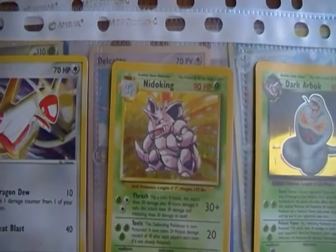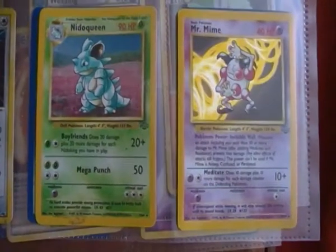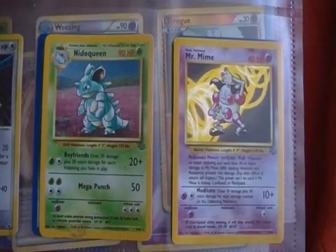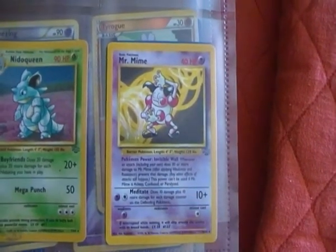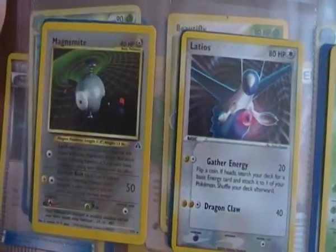The other side of the sheet we have a Plusle, a Latias, a Nidoking from Base Set, a Dark Arbok from Team Rocket, a Nidoking from Jungle, a Mr. Mime from Jungle, another Latias, and a Magnemite.